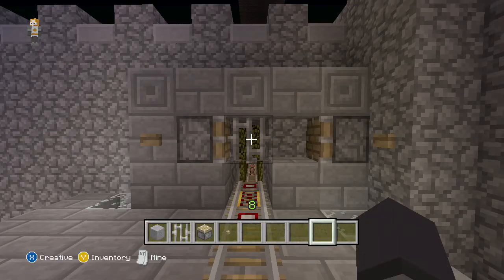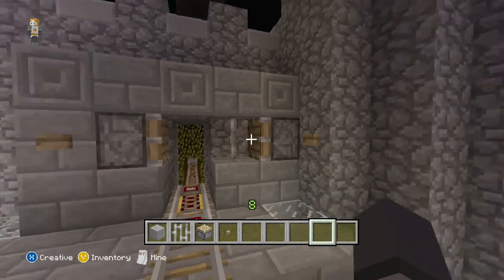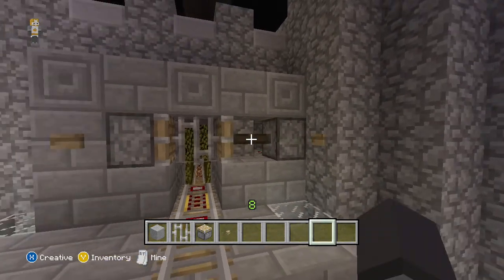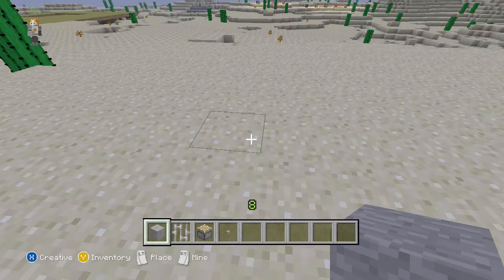Hey guys, Agent Android here with another Minecraft tutorial. Today we are building a piston gate system that will allow for minecarts and other people to pass through while keeping out mobs such as creepers, skeletons, and zombies. This thing is 100% effective against pretty much all mobs except for the enderman, which can obviously teleport right through it, but it also makes it very convenient if you have people on a minecart. This is how you open it and close it, and we are going to start building it.